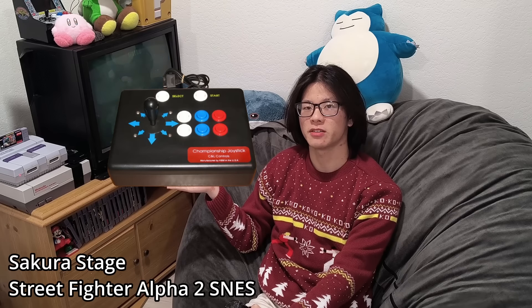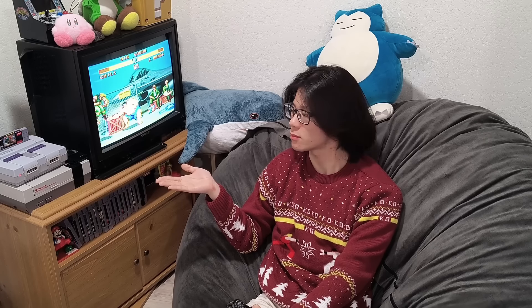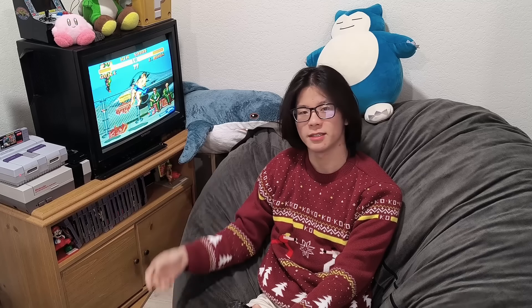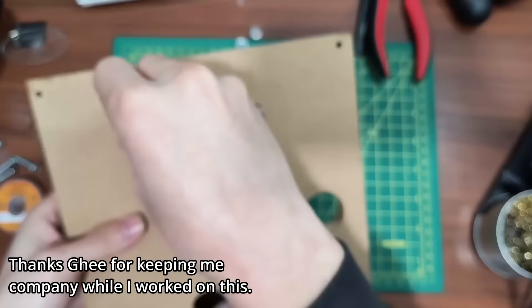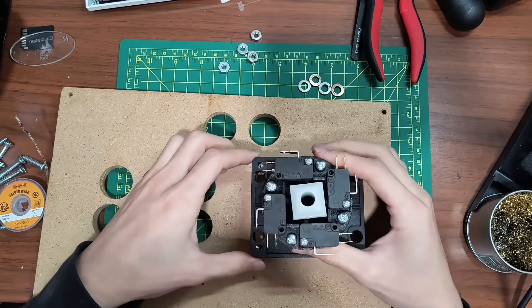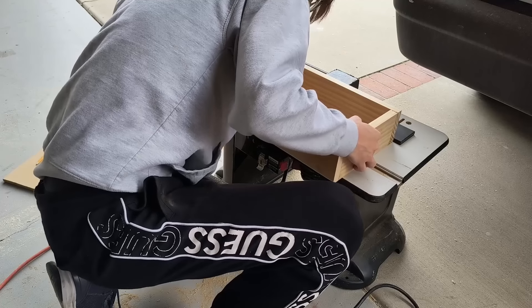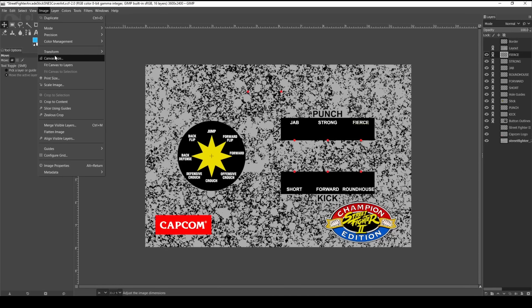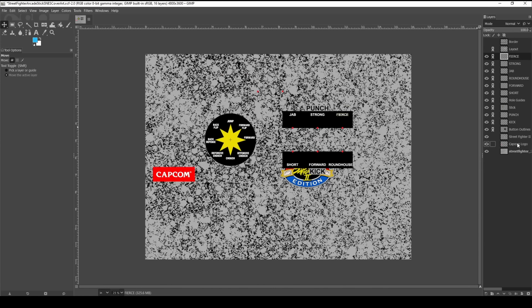The last stick I wanted to review is the C&L Championship Joystick, which uses parts from Hap — the same ones used on American Street Fighter 2 machines. Unfortunately it was too expensive for me to justify buying, so instead we're going to build one using Hap-style arcade parts and pad hacking a Super Nintendo controller. Pad hacking is a technique of soldering new components like buttons and sticks onto an existing controller PCB. I built the case out of wood and created cover art based on the Street Fighter 2 control panel overlay.